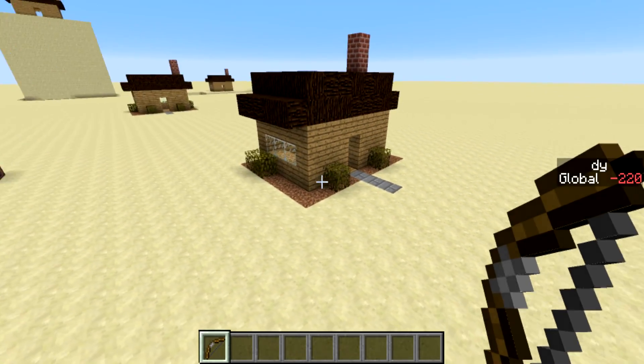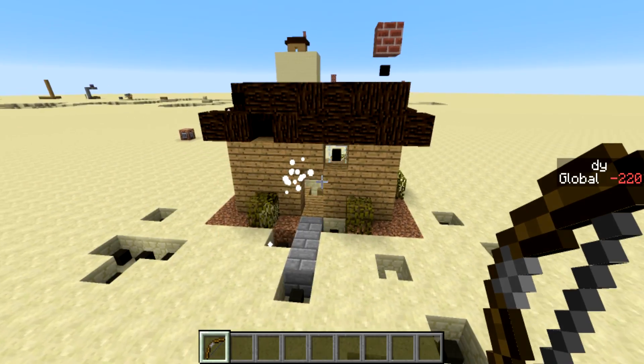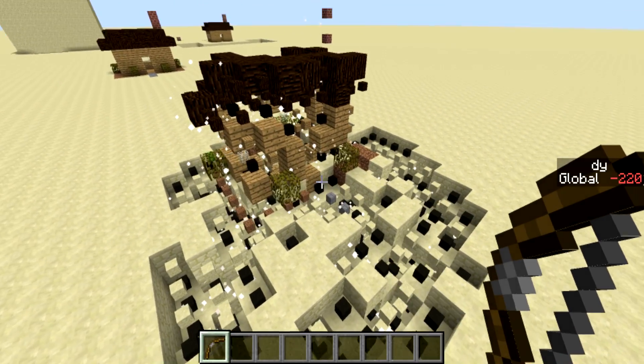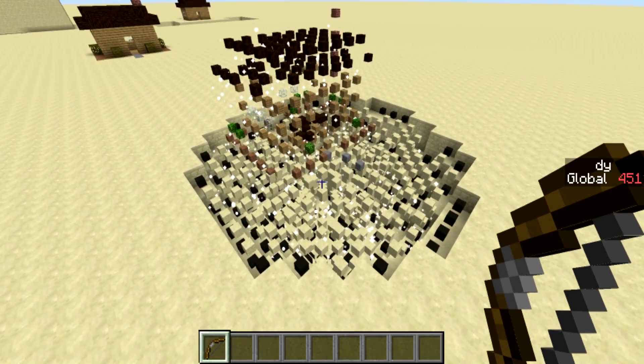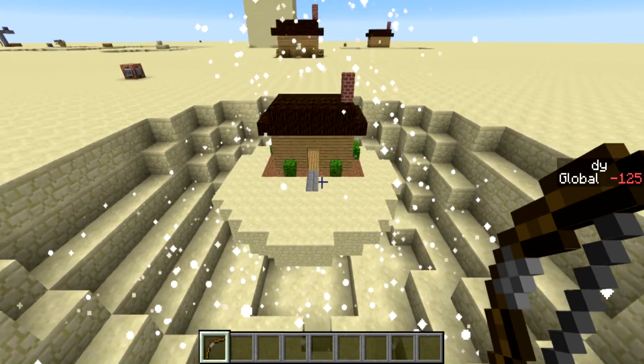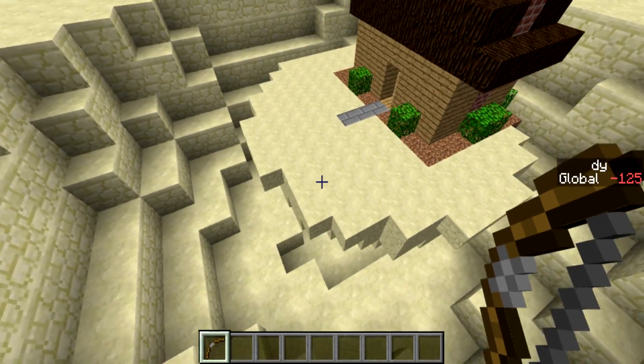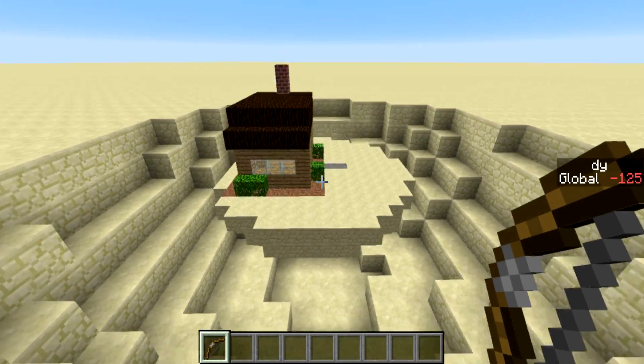Welcome back, Seth Bling here. Today I want to show you my shrink ray in Minecraft 1.13. Shoot an arrow at this house and all the blocks will be turned into little miniature versions of those blocks. They all get sucked together and the shrink ray's job is now complete. This house and some of the surrounding terrain have all been miniaturized.